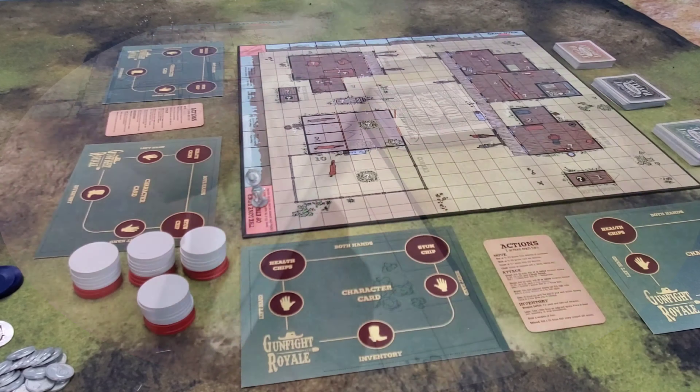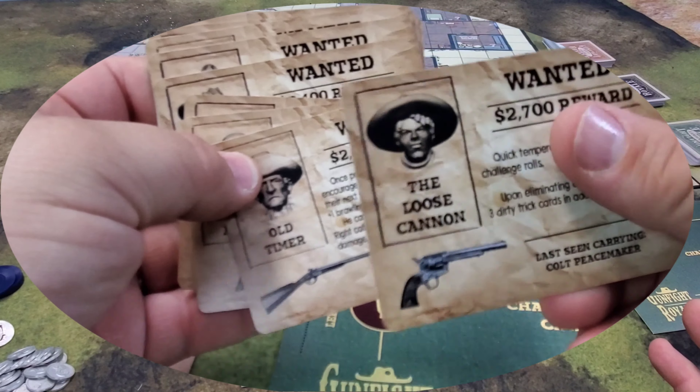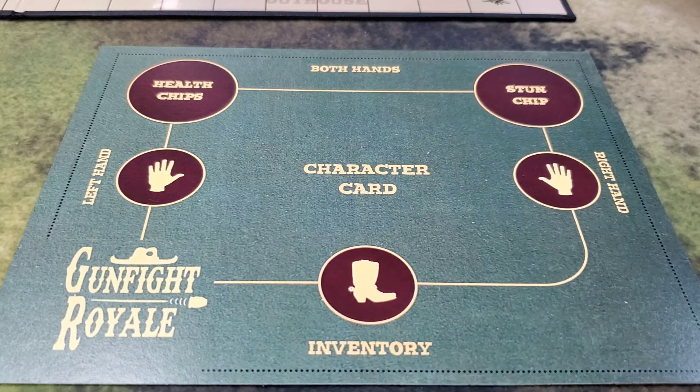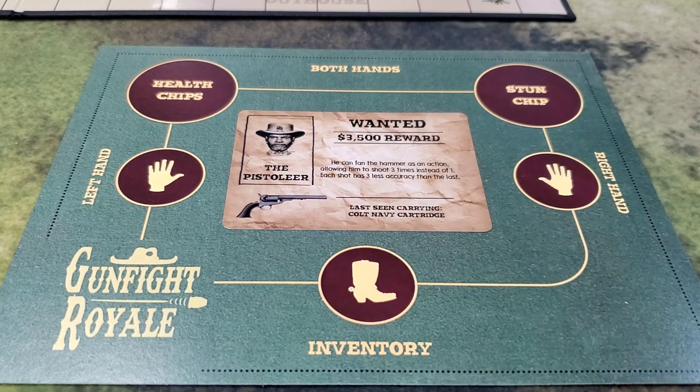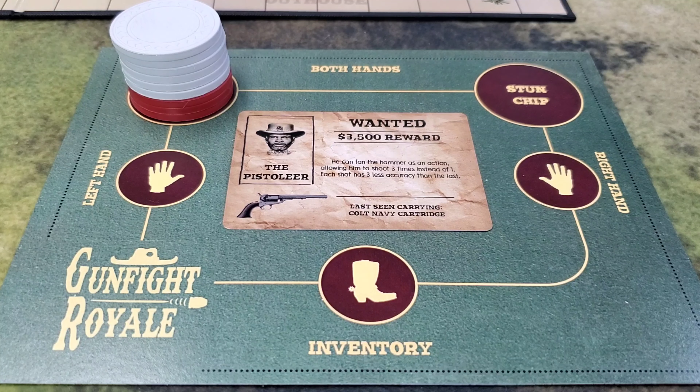Then each player will select a character, or as an optional thing you can do is shuffle the character deck and draw your characters. After selecting your characters, you put your character card on your character rig, then your three red health chips and your six white health chips on the health chip spot.